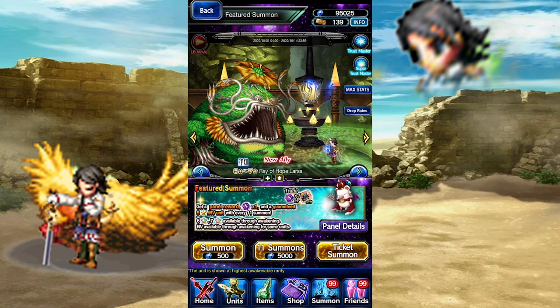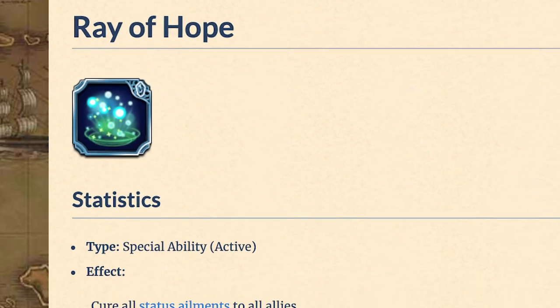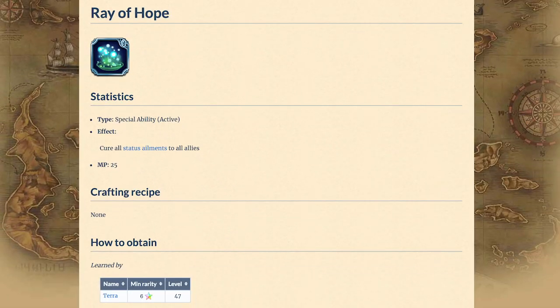Did you know that Ray of Hope Larsa is actually named after Ray of Hope, an ability used by Terra which cures all status ailments? It's also rather useless, except for when it's necessary.